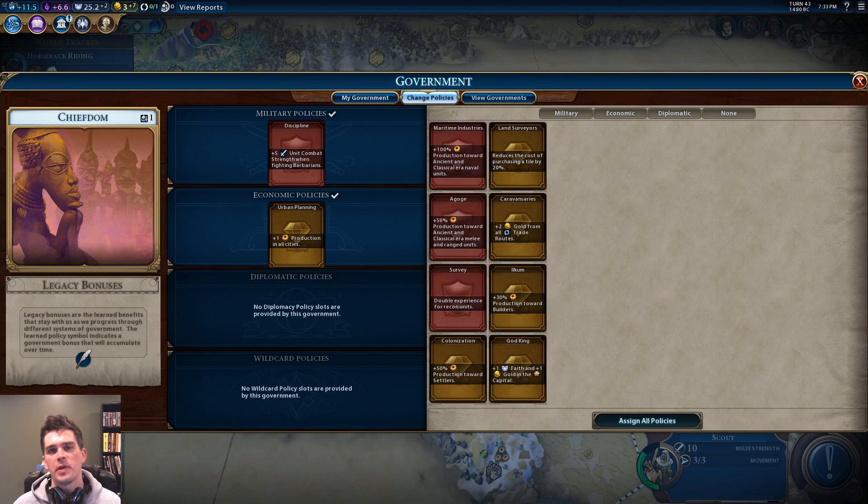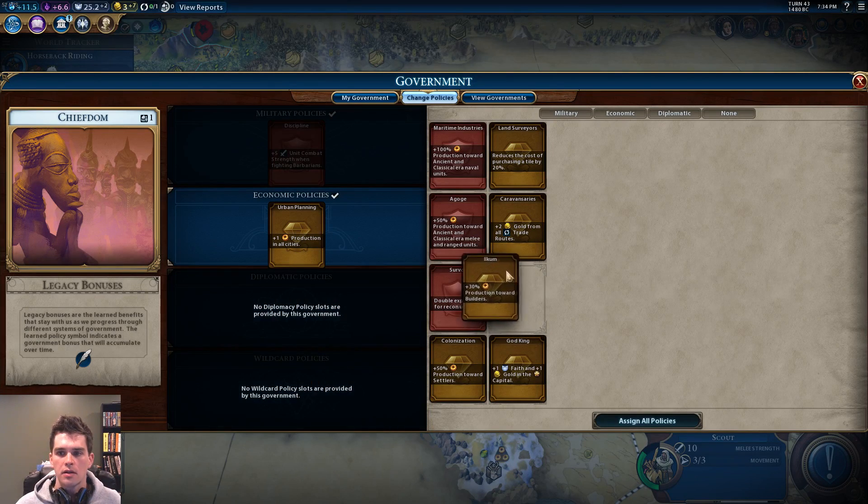What's up guys, Big Boss Billy here. I've been playing some Civ 6 and I've noticed that in the early game I often find myself wondering whether I should go with the urban planning policy with plus one production in all my cities, or the income policy with plus 30% production towards builders.